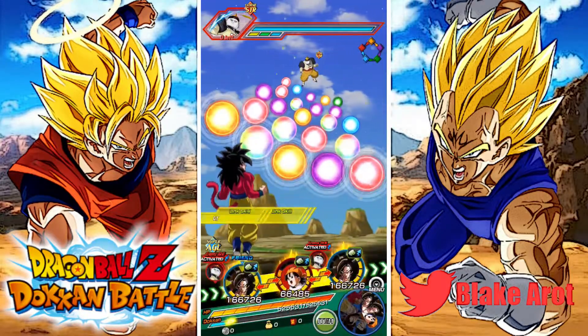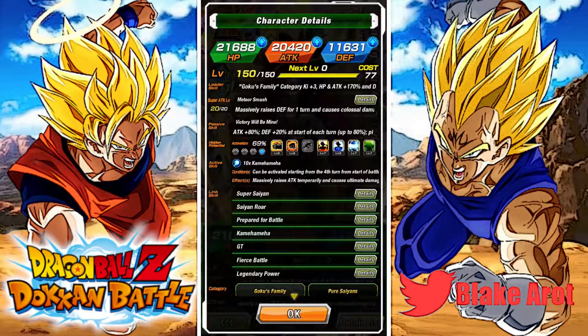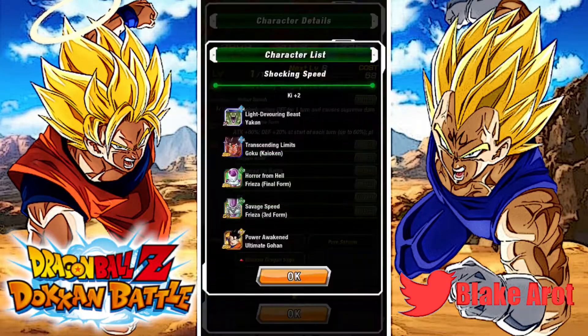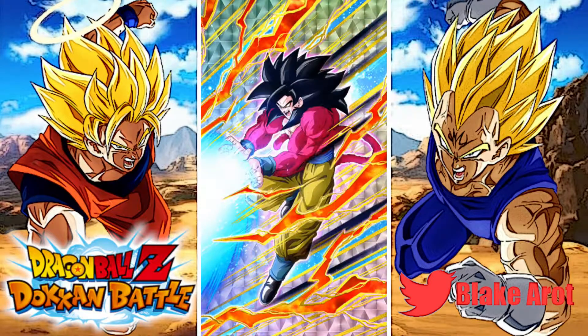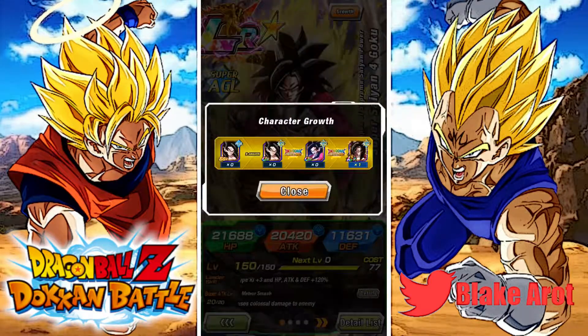I did fill this team up with units that have Shocking Speed. Because LR Super Saiyan 4 Goku — a lot of people didn't realize this — obviously everyone knows he doesn't have Shocking Speed as an LR, but as a TUR, LR Super Saiyan 4 Goku has Shocking Speed. But they got rid of it for Kamehameha. Legendary Power went down here and they got rid of Shocking Speed for Kamehameha. Which is kind of weird that this version doesn't have a Kamehameha link, considering that is legitimately what his art is.